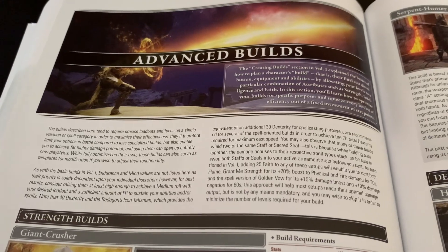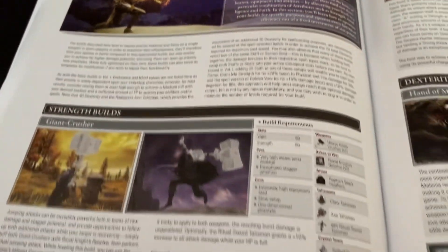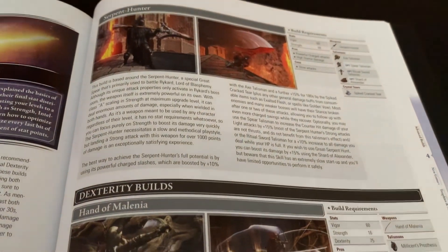There's an advanced build section that you should definitely check out — it has specific builds for the game, several of them. It's not too packed compared to the rest of the book, but there's a lot here as well. That's my final review for the book — I really like it. For me this is basically a 10 out of 10; it's as good as a strategy guide can get. It's hardcover, pretty heavy, and good quality.